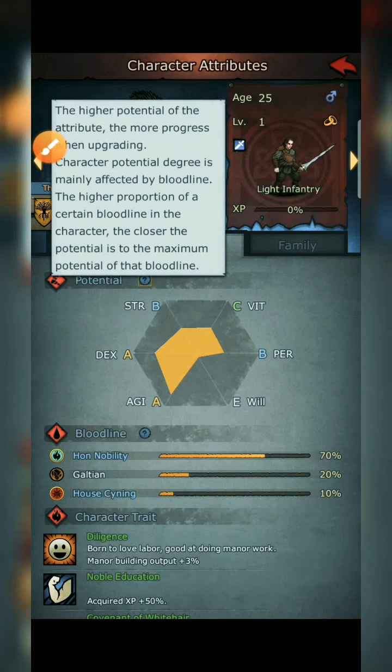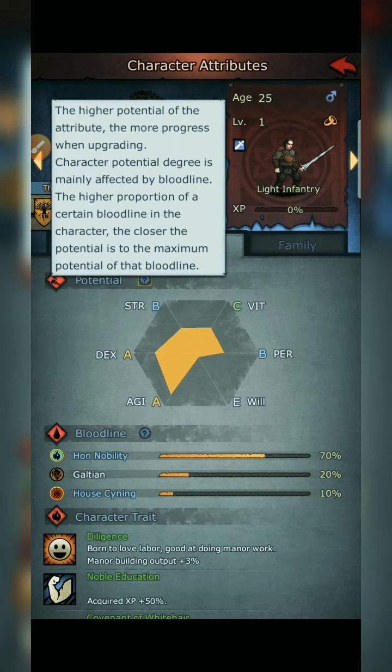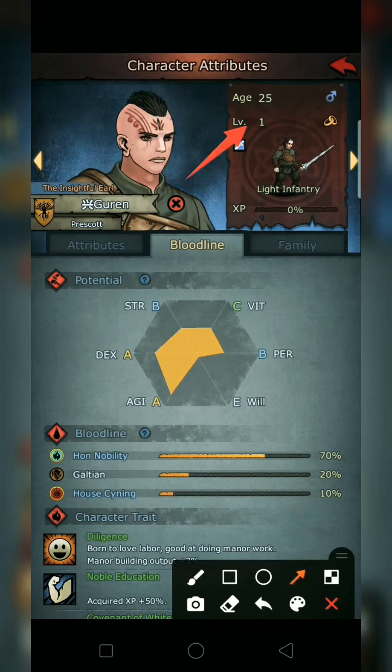You can click on the potential to read it. The higher the potential of the attribute, the more progress when upgrading — meaning when you level up your character. So at level one, with double-A and B potentials, when I level up, it will give more stats on DEX and AGI since they're rated A. For a Blademaster, we only need three stats: Strength, DEX, and AGI, plus a little Vitality.